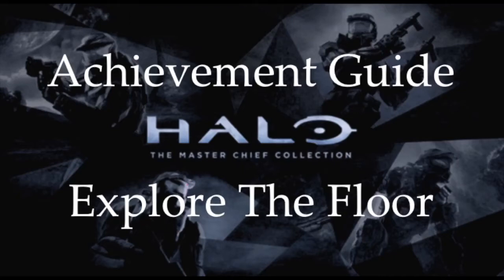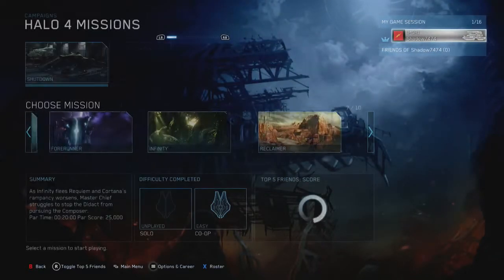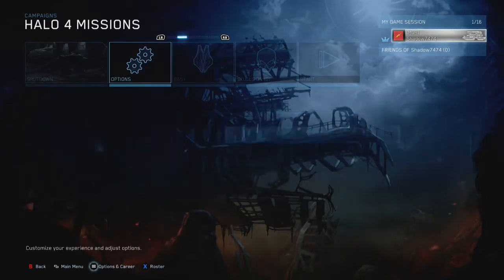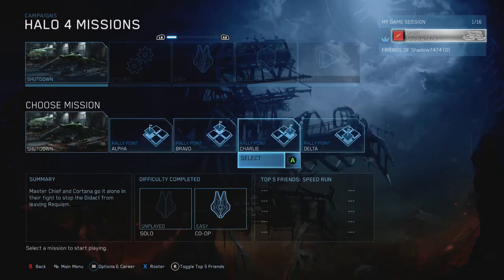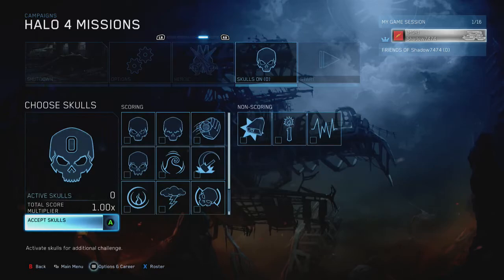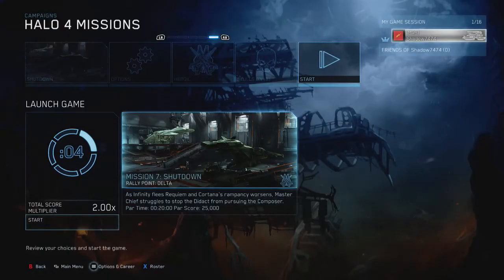Hey guys, this is Michael — new font! This is the Explore the Floor achievement guide. It's done on the Halo 4 campaign level Shutdown, and you can start from Rally Point Delta, which is the last one. Just make sure the difficulty is on at least Heroic. You can do it on Legendary, but why bother — it's going to be easier on Heroic.